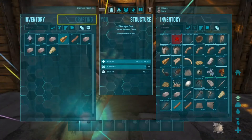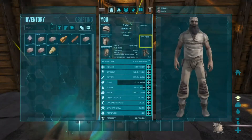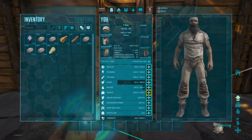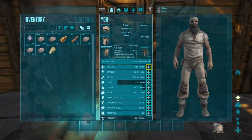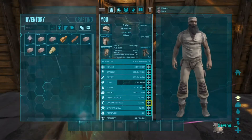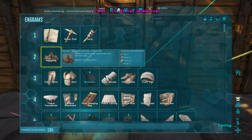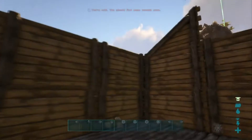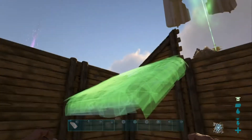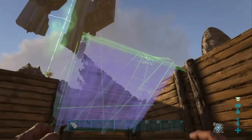I just have to increase my weight, which I can do because I have seven levels I can level up. I'll do stamina, and I will do movement speed, and I'll do melee - bring my melee up. Okay let's put this roof on then. These things can be tricky. Sometimes these things can be really tricky getting them up on there.